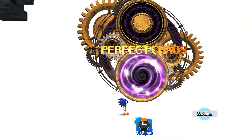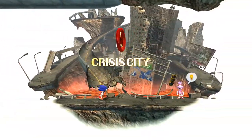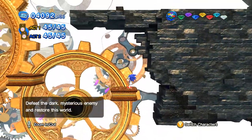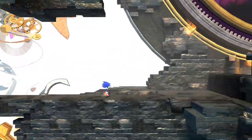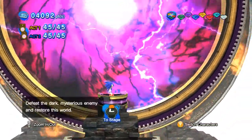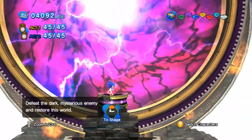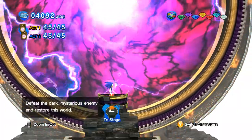Perfect Chaos in this game shows what he was actually intended to look like — he had to appear as liquid in Adventure 1 due to hardware restraints. Heads up: the next part of this review contains full spoilers for the ending and final boss. If you want to avoid spoilers, skip ahead to the time frame listed in the description.